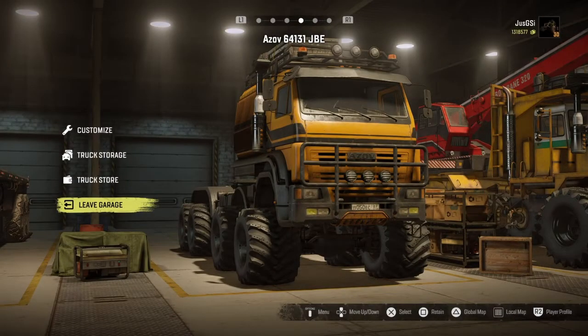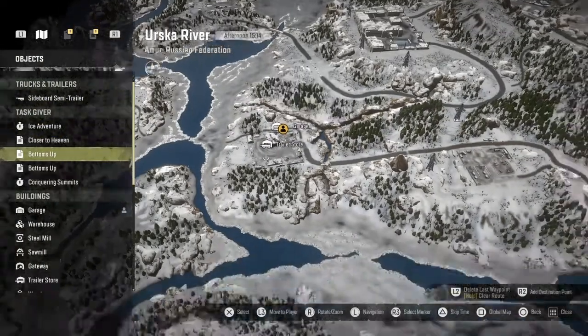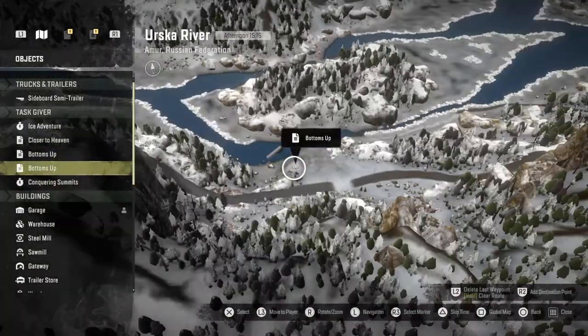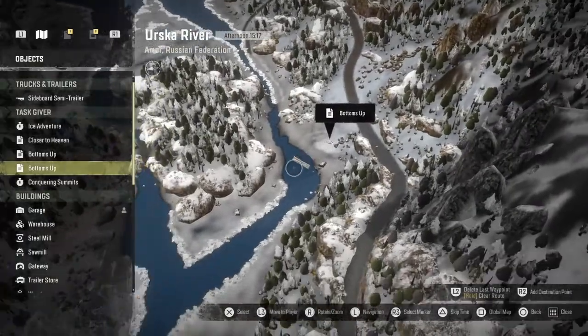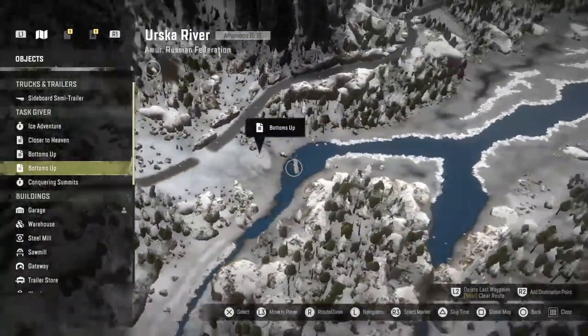Welcome back to the Little Affiliate Game Over video for more slow runner tasks here on Ersker River. The next one I'm going to look at is this Bottoms Up — it looks like it's a fuel tanker or something that's in the river.